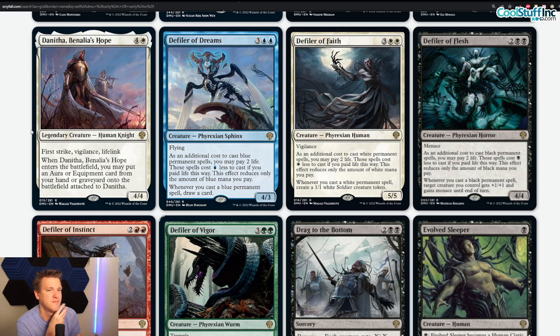Defiler of Dreams — three and a blue blue, 4/3 flying phyrexian sphinx — we covered this card on a previous video. My take hasn't changed: this is still a zero for me. The requirement that it only reduces the cost of permanent cards is the real problem. If it were any blue spell, you could drop this, play your cantrips for zero mana, and draw additional cards — that would be really exciting. Without that, with only permanents qualifying, I just don't see it as a very promising card. Do not craft for now.